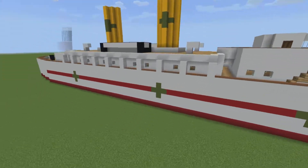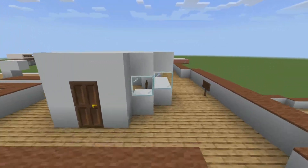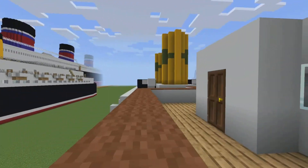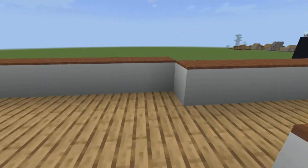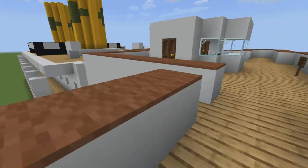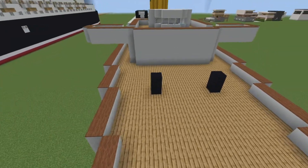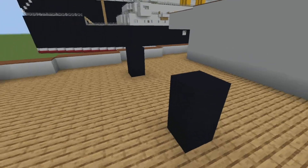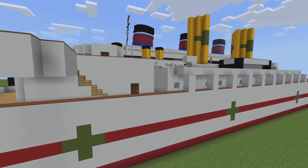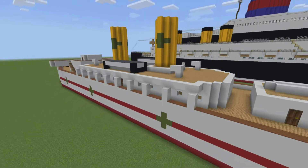I tried going for a multiple-section look, so we have an upper area, we have the bridge, we have an outer wing, and then we have an inside section for if it's storming. Look at these bridge wings — that's a bridge wing. And you've got the anchor and the little chains here, which I guess could be used to wrap a rope around to keep the ship from drifting if it's docked.